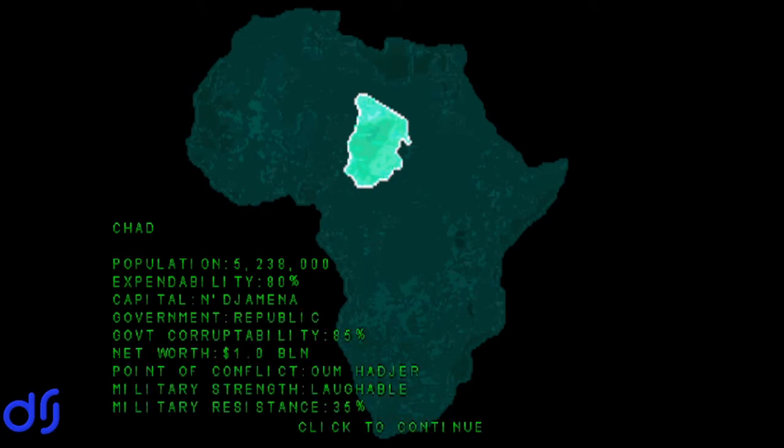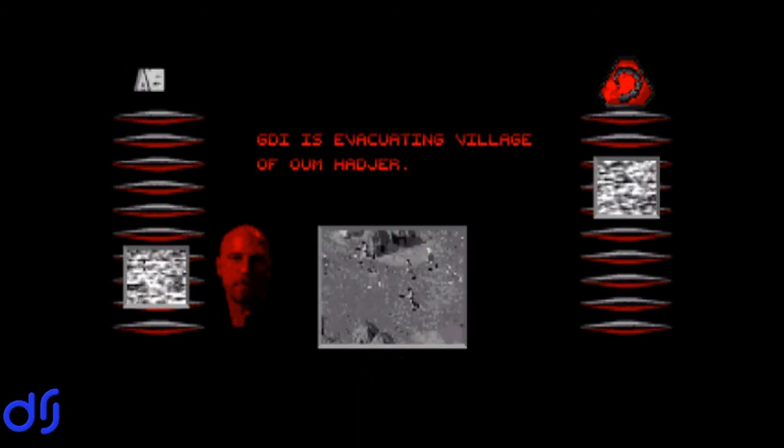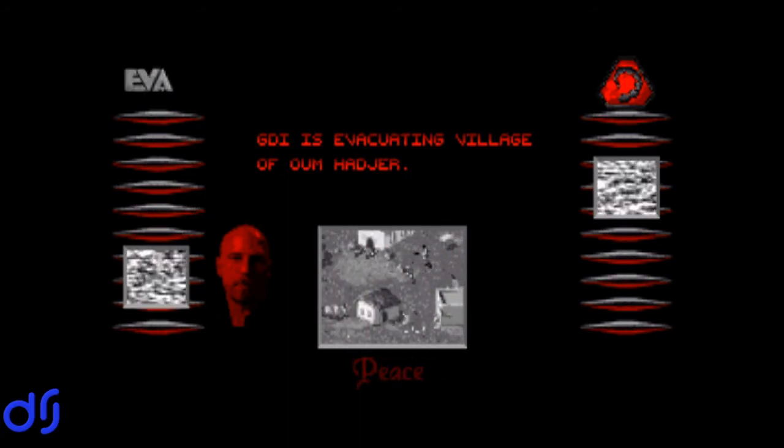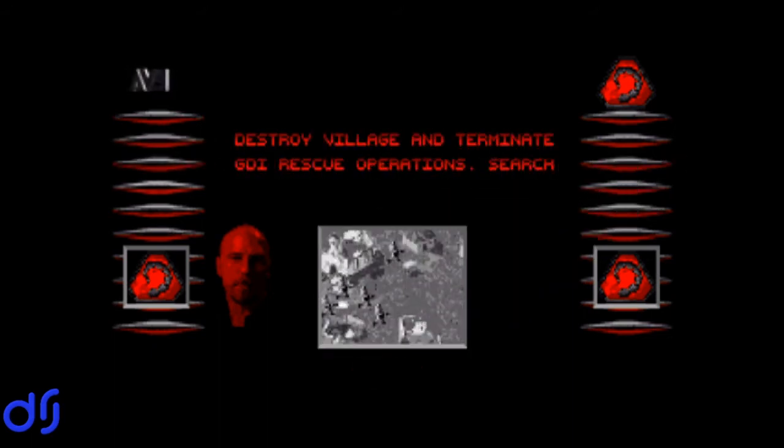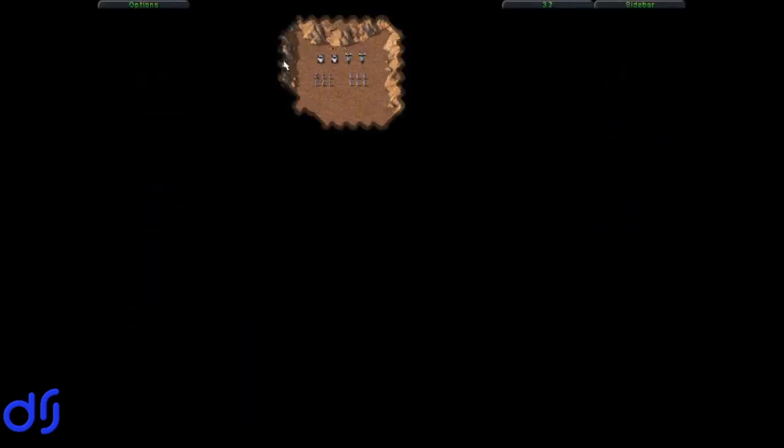We are now pressing into Chad. GDI is evacuating the village of Boham Hajir. Nod Command Directive: Destroy village and terminate GDI rescue operations. Search and destroy residual GDI presence. So, we're not really given any wider context, just that we are sabotaging a GDI effort to evacuate some civilians.